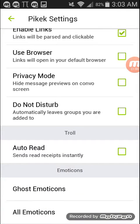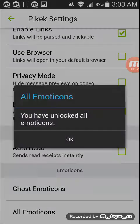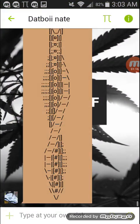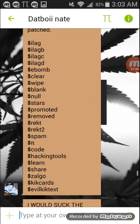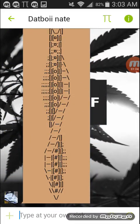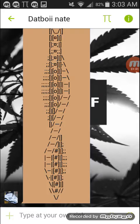Also, on all three modded kicks I'm showing you, you can unlock all the emoticons without having to get kick points. The background I actually made myself, so you can customize your background from your album or whatever. Also 'type at your own risk' — I customized that too, so you can also do that.